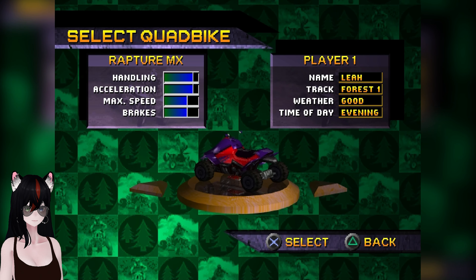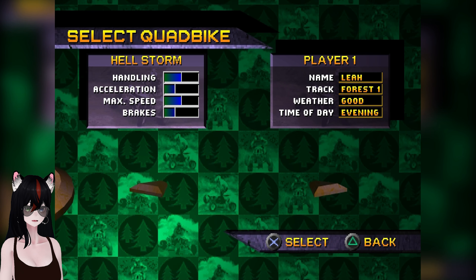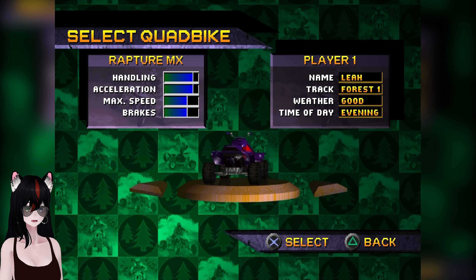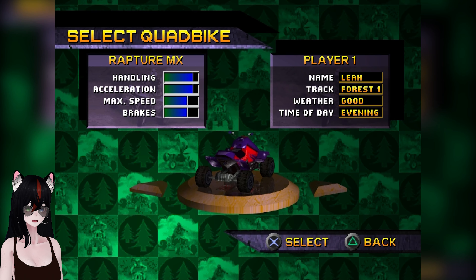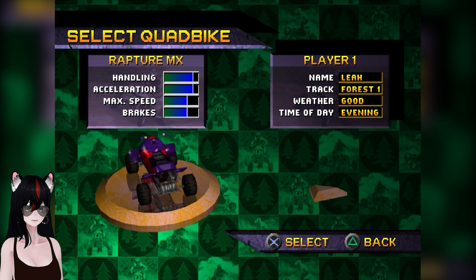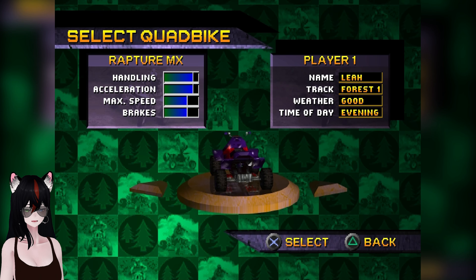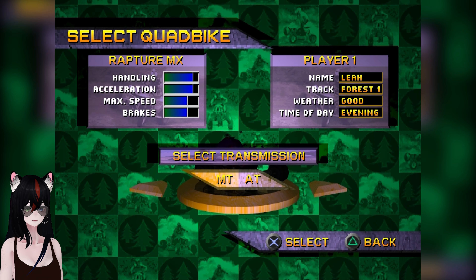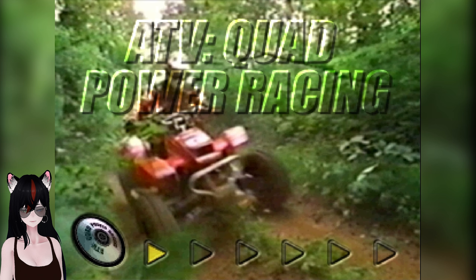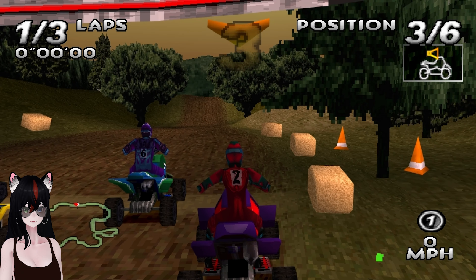Once again, four different tracks. We have both of the original bikes — the Hellstorm and the Dirt Demon — but now we also have a Rapture MX and a Highlander S5. Unfortunately the MX has a lower max speed. I don't know how the higher difficulty is; I've never touched it before in this game. We're going to find out together.